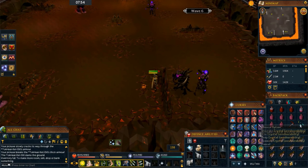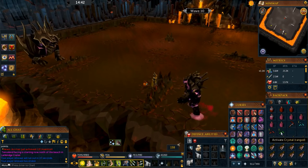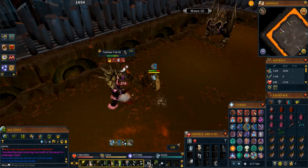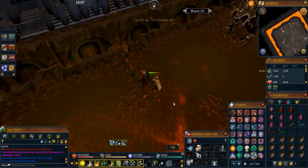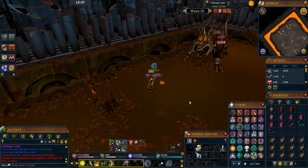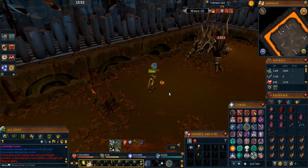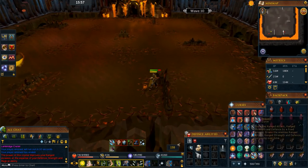From waves 6 to 9, do the same as before — stand behind the L-shaped rock and fight monsters as they come. On wave 10, Jad spawns along with a ranger, so stand behind the L-shaped rock, kill the ranger first, then move on to Jad. For Jad's attacks: his Mage attack is when he leans back, and his Range attack is when he stomps on the ground. If you're not confident with prayer switching, put the prayers on your action bar — it helps a lot.